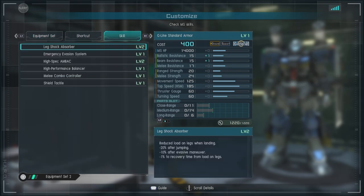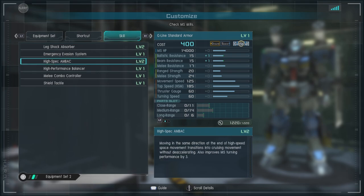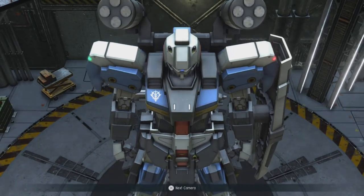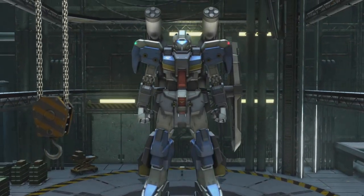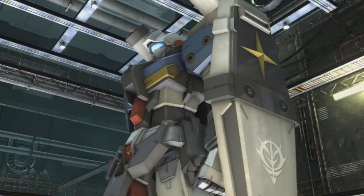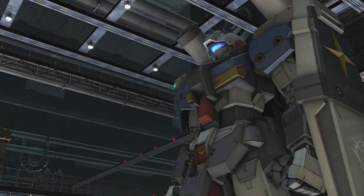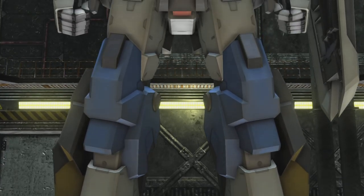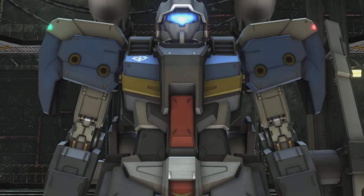We also have the G-Line Shield, which is a large shield. For skills we have Leg Shock Absorber level 2, Emergency Evasion System, High Spec and Back level 2, High Performance Balancer, Melee Combo Controller, and Shield Tackle. This unit is a pretty decent overall mid-range general — it can be quite annoying when teamed up with more aggressive units, and it's a magnificent follow-up to a raid.